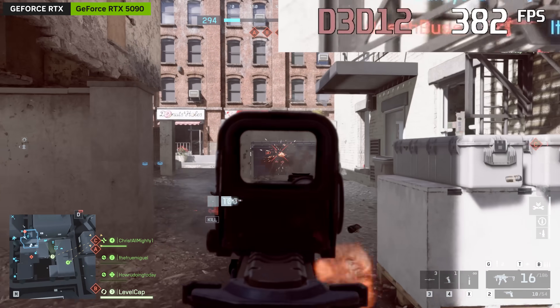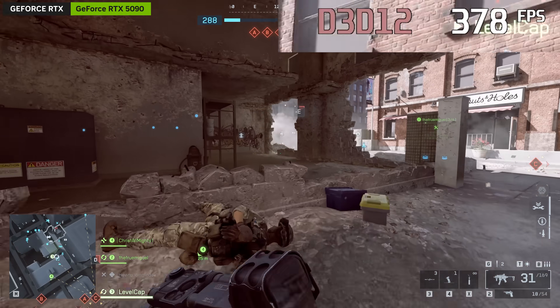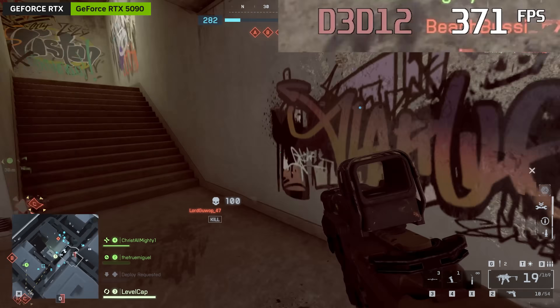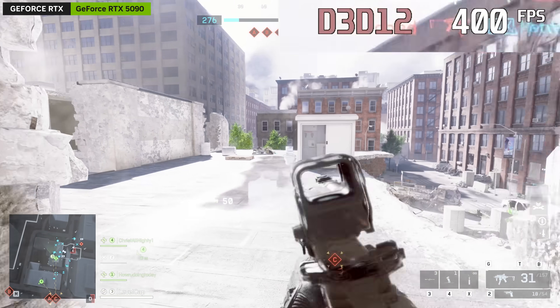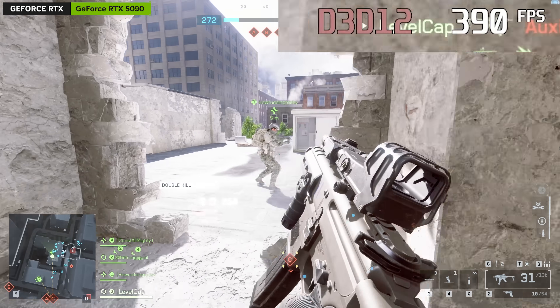How am I getting this frame rate in Battlefield 6 at 4K ultra settings? This feels like it shouldn't be possible. If someone told me five years ago that I'd be playing Battlefield 6 on launch day topping 400 FPS at 4K with ultra settings, I would have slapped the cup of crazy juice right out of your hands.